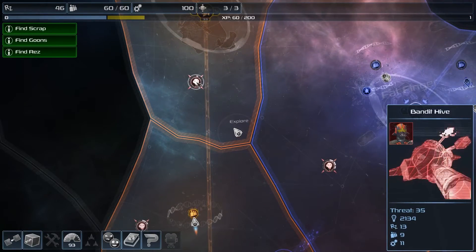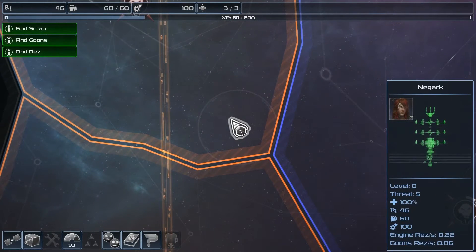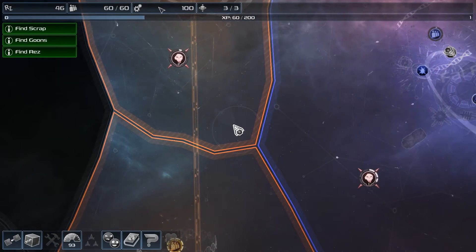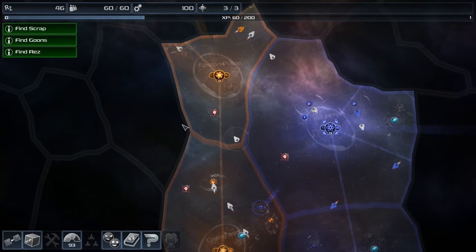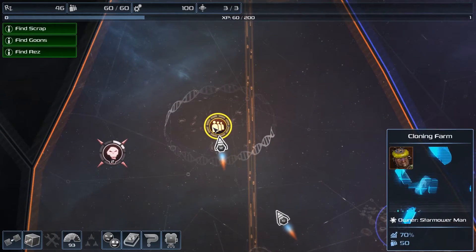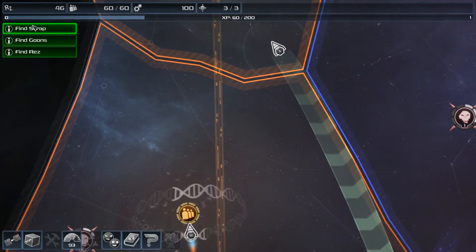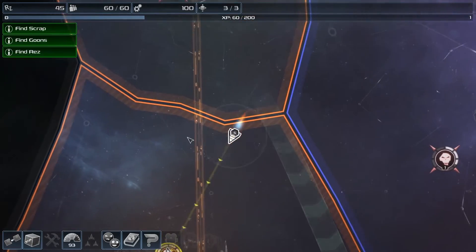We've got a bandit hive with threat 32. My strength is 5 and my threat is 5. Find scrap, find goons, find res — I assume this icon is res, this is goons, and this is scrap. Candy Dan has a strength of 12 and I have 5, but it says to find goons I have to go here. So let's go here.